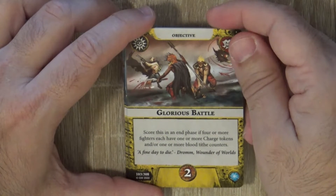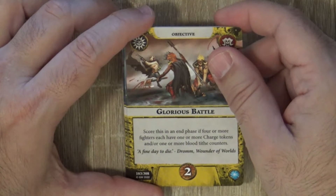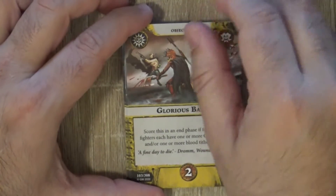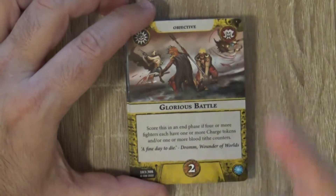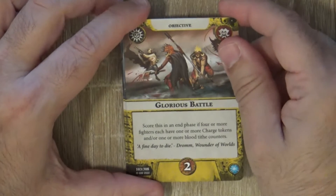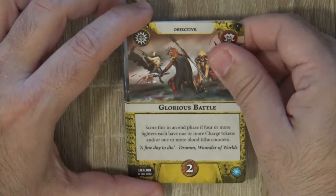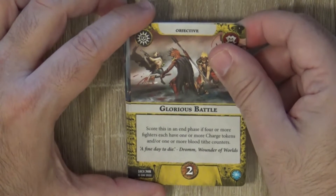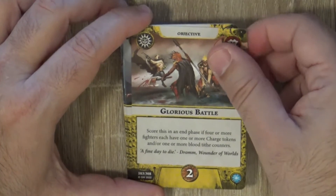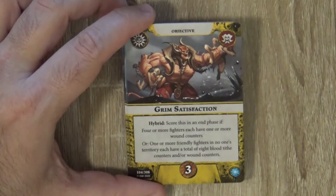Score this end of phase if four or more fighters each have one or more charge tokens or one or more Blood Tide tokens — this can be quite easy at the beginning of the game because you're going to charge and have Blood Tide. It depends on the opponent doing at least one charge. I think this can be very situational depending on who you're playing. Most of the time, except at the end of the battle, it can be quite easy to score — but it will depend a lot on whether you have this objective at the beginning or end of the battle.